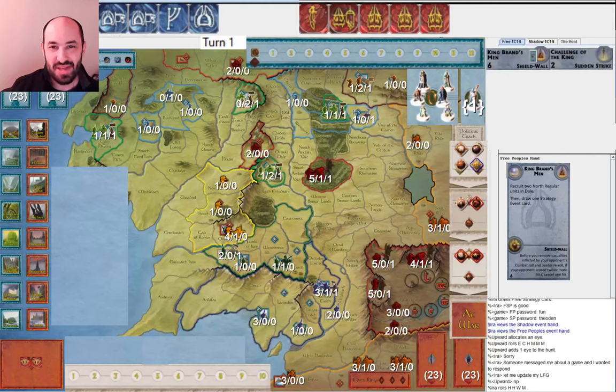Hello everyone, my name is Ira Fay and I'm so excited to show you this game. I will do videos on my tournament games as well, but this was just a pickup game — it was a lot of fun so I wanted to share it. My opponent was Upward; we rolled for sides and they got Shadow, so they're playing Shadow and I'm playing Free. We're not using any tokens because they preferred no tokens, and a lot of tournament games are without tokens. The game is still very well balanced even with no tokens.